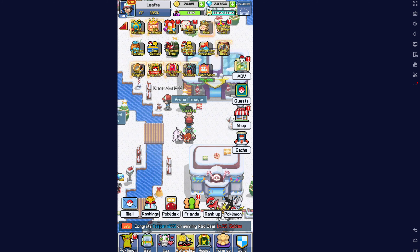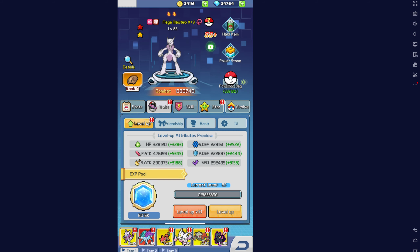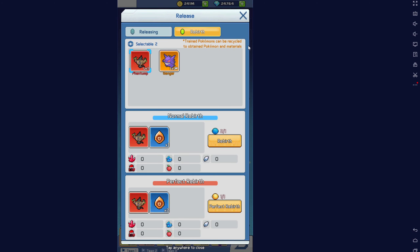Let's go over where you use them and what you get from them. Firstly, click on the Pokémon icon in the bottom left corner, then Pokémon bag, release all, and then you have a rebirth section at the top. Here we are.